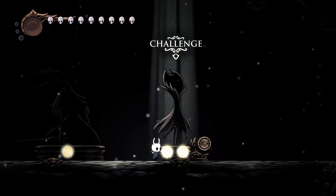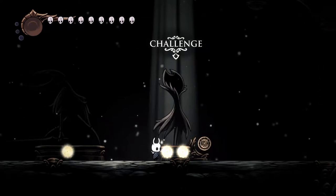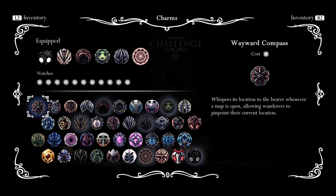Before we let him suffer, we need at least two charms. The setup I am using is Strength, Shaman Stone, Grubsong, Quick Slash, and Dream Wielder. In my opinion Shaman Stone and Grubsong are needed for this to work. Shaman Stone increases your shriek with 50% more damage, and with Grubsong you get soul back if you get hit.